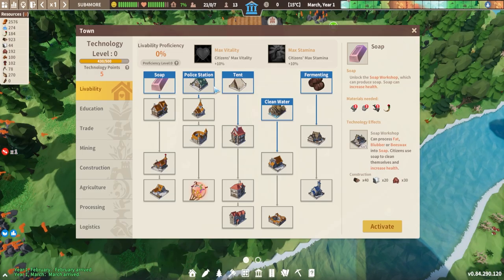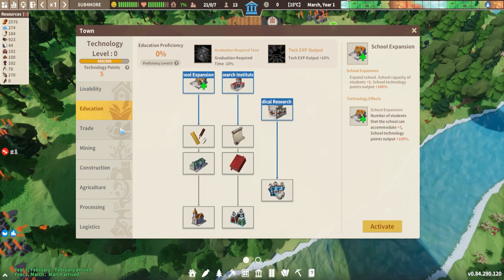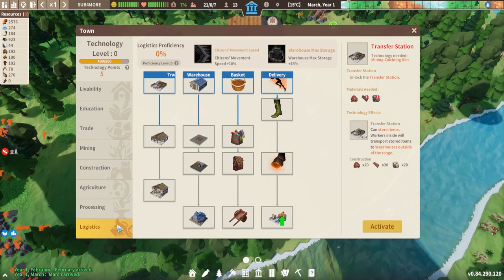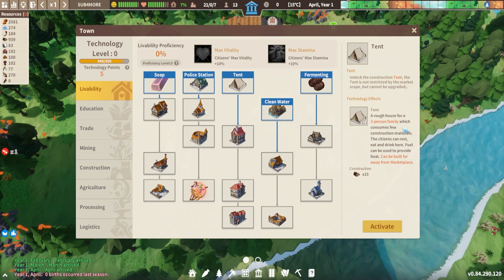If we press T it will open up the technology tree and you start with five technology points. There are a whole number of different ways you can go, but I want to talk about a few that are really useful in the early game. The first is the tent, because this can house a three person family but more importantly it can be built far away from the marketplace. If you try to build a house, you see there's a radius centered on the marketplace and you're not able to build any houses outside of this - however if you unlock a tent, you will be able to do so.